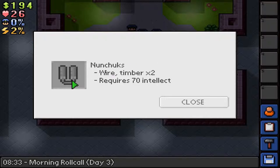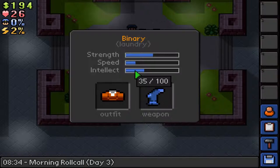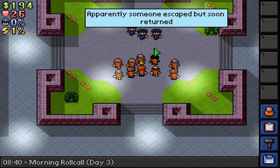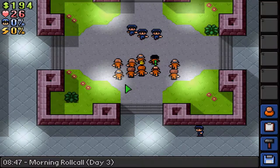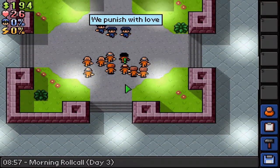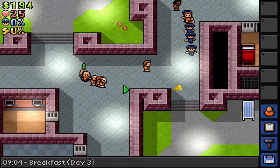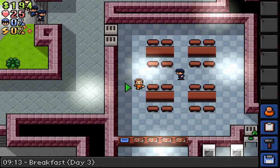These are non-jokes — they are weapons, pretty good ones actually. They require wire and two timber. If you take a look here, we need our intellect up, so we will need to do some studying to get our intellect up. I would also like my health to be a little bit higher. We're not on a timetable or anything, so we can take our time here at the first prison — and any prison for that matter — because I like to explore and make a master plan and then fulfill that plan.